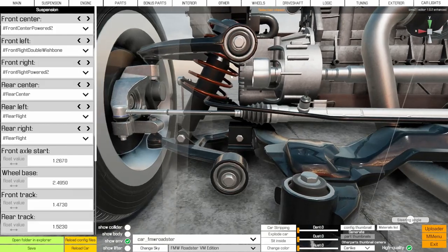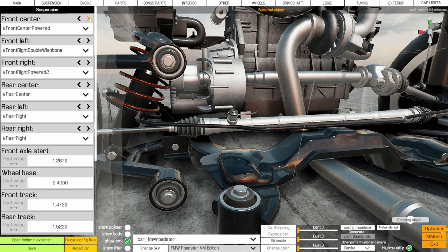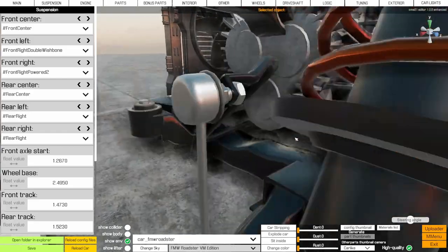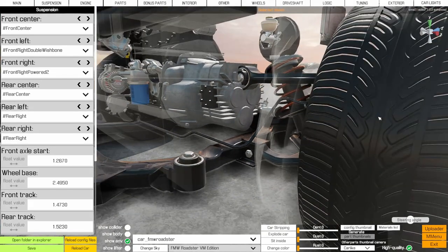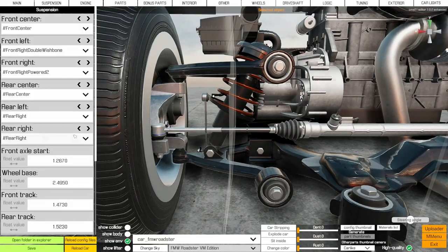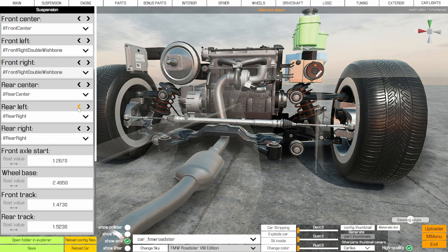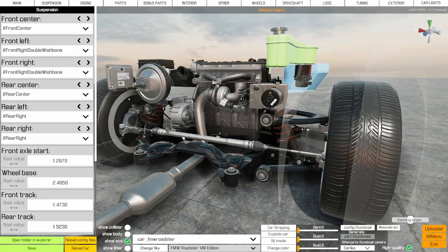We want to make sure everything lines up - our sway bar matches the sway bar end link, and inner and outer tie rods go with the steering rack. I don't like the sway bar positioning here, so I'd go back to 'front_center' and change to 'front_center_straight_up' - there we go, the sway bar connects much better. Once you've found one that works and looks best, just mirror it on the other side. Let's go to 'front_right_double_wishbone' - now both sides are perfectly symmetrical.